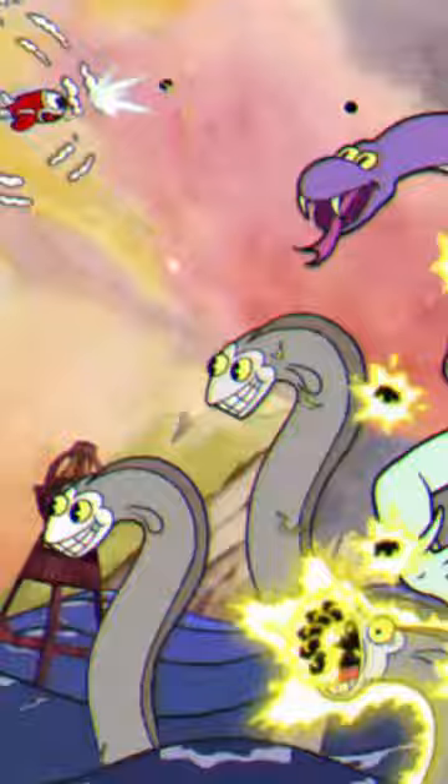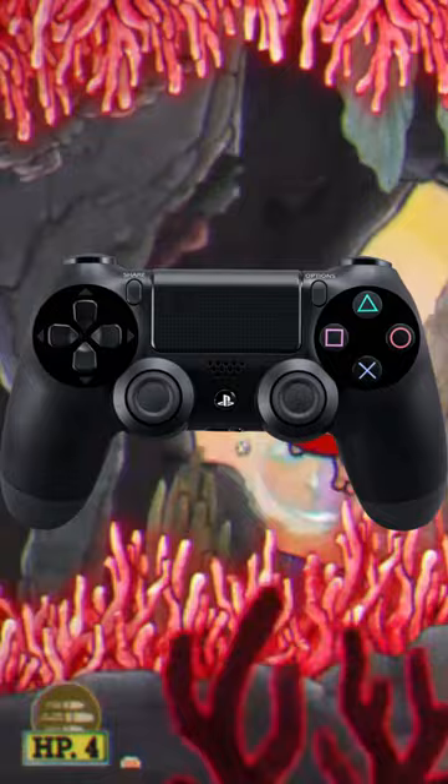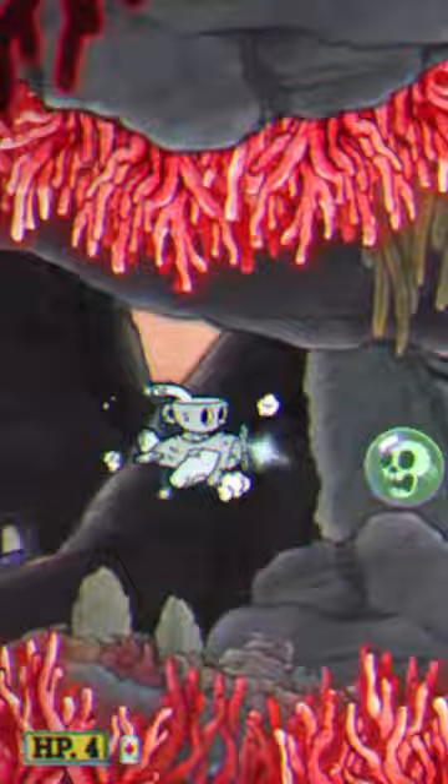Here's an extra tip for anybody who uses a controller for this boss fight. If you get frozen during any of her phases, instead of spamming, put your finger on the thumbstick and just rotate it really fast. Every single input counts as a button press, so you basically break out really easily.